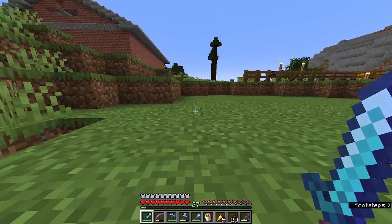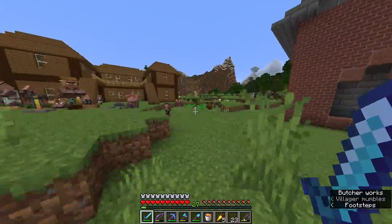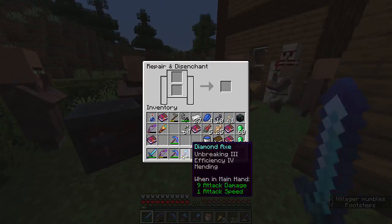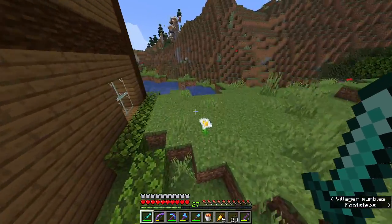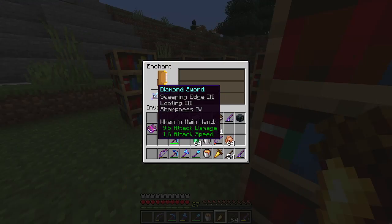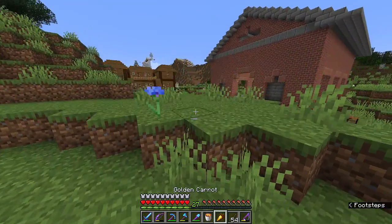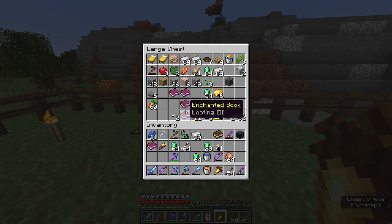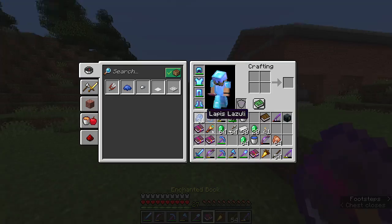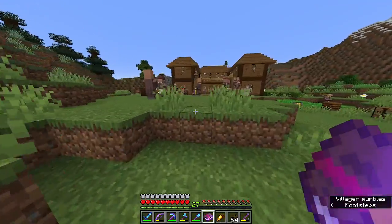We got Sharpness IV, Looting III, and Sweeping Edge — that is a very, very good enchantment combination, even without Unbreaking. At least I have my Sharpness V book and Mending in the chest over here. I'll retrieve those and disenchant the Looting book effect. This one is the Looting one. We'll disenchant that and combine everything to make a really good sword at the enchanting table at our house.